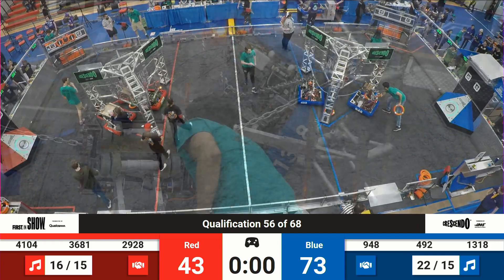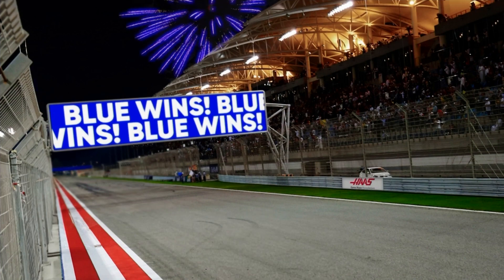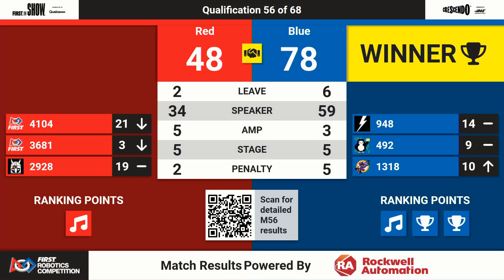Referees have finalized your scores for match 56 on the board. And it goes to the blue alliance — 78 to 48, your final score. Two ranking points for the win and one for the Melody bonus go to each of your blue alliance teams, moving IRS up to rank 10. Red alliance earns themselves one ranking point as well for achieving the Melody bonus. We'll be right back with match number 57 — don't go anywhere.